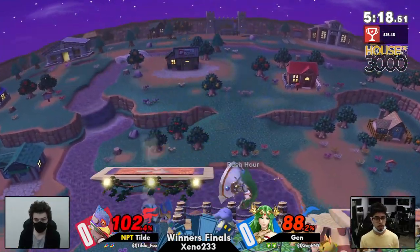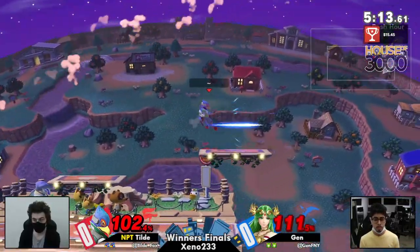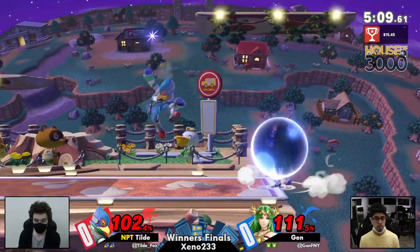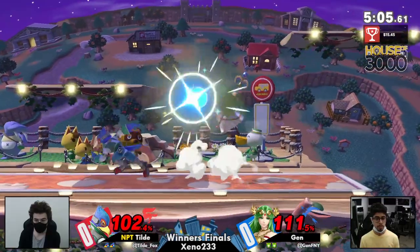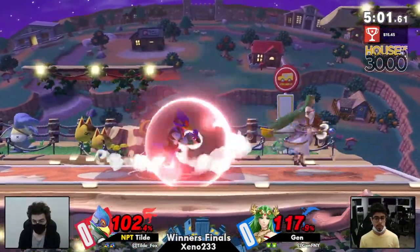Down air right at shield, trying to poke him out the top with that up air. Up tilt is Falco's bread and butter for a neutral start-up. Offstage — no up smash, going to be able to get next. He's going to be patient, and that's kind of the name of the game that Jen's been doing so far: just kind of waiting out, waiting for that opportunity to start to go ham.